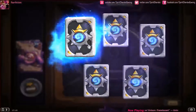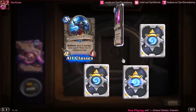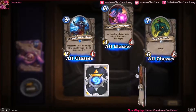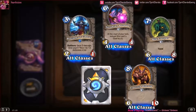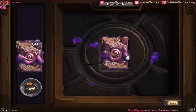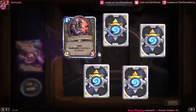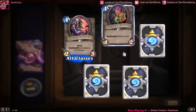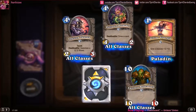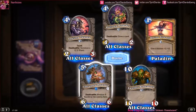Our rare is a Disciple of C'Thun, Nerubian Prophet, Fog Creeper, Eldritch Horror, and Stand Against Darkness — a lot of doubles here. Infested Tauren, Looted Hoarder, Divine Strength, Faceless Behemoth, and our rare is Corrupted Healbot. Oh, that's cute — I might have to test him out in my Mech deck.